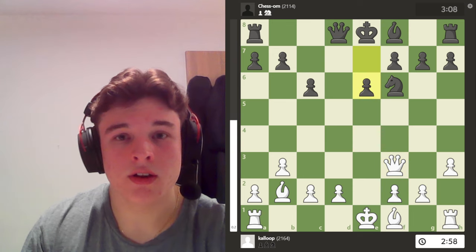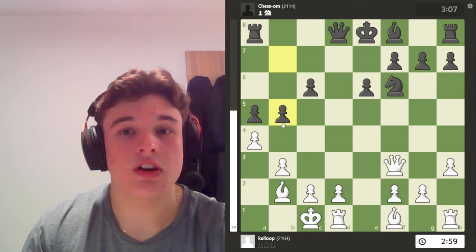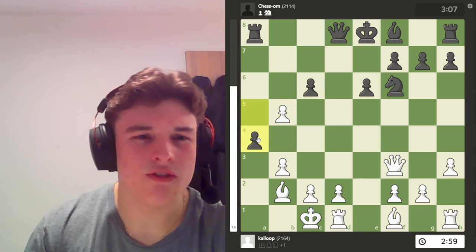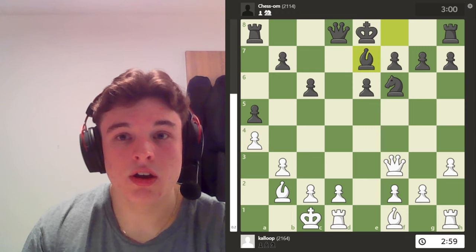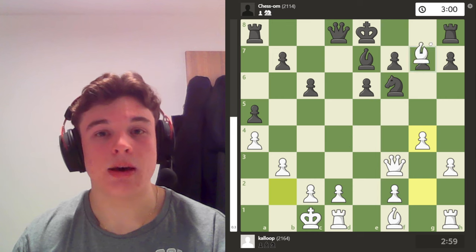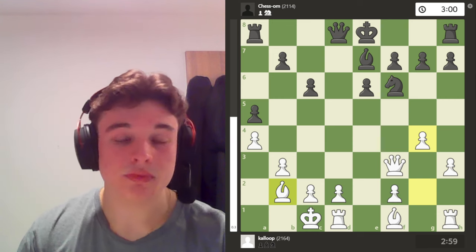E6, opening up his Bishop. Long Castle. A5, trying to go A4, so I play A4 myself. B5 can't really be played because the C6 Pawn hangs. And the C6 Pawn hangs with check anyway, so my opponent's attack is stopped for now. After Be7, G4 — my attack is alive. Because if I get G5 and force the Knight to move, my Bishop now opens up. And if I can play G5 to keep F6 under control, then his Bishop won't be able to challenge mine, and my Bishop will be an absolute monster.